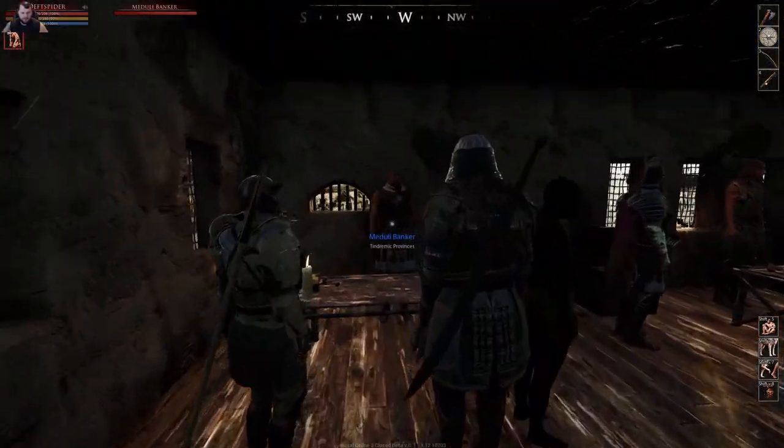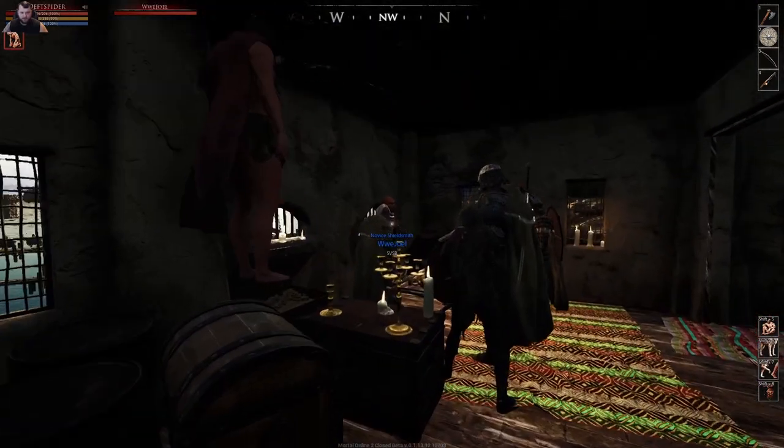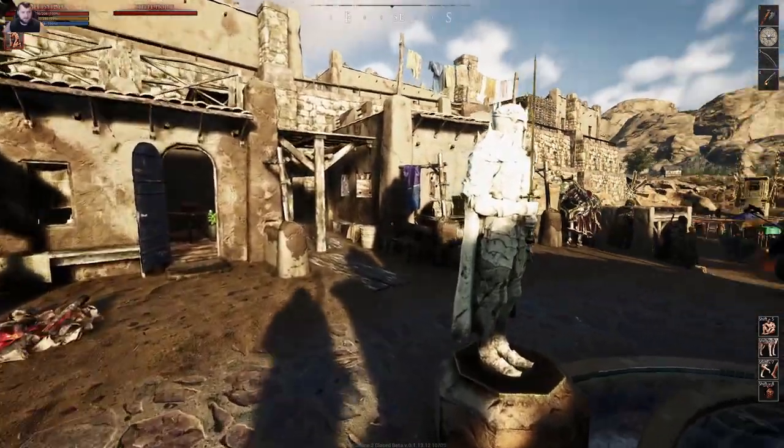Coming up here we've got the bank — there's a banker there, a trade broker right in the center, and then another banker on the far side.